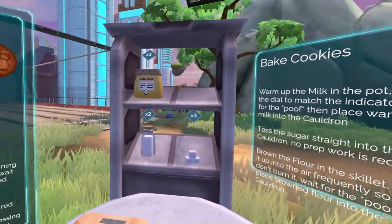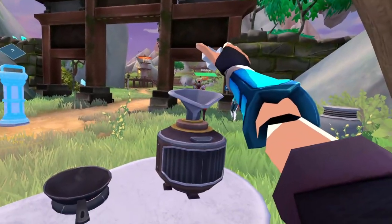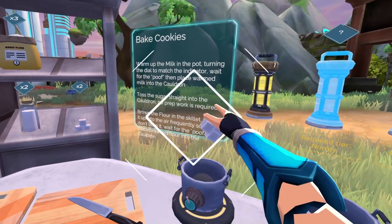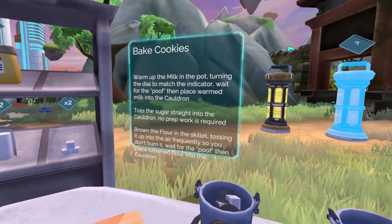Toss the sugar straight into the cauldron, no prep work needed. So that's this - to the cauldron. In here. Okay, the sugar's in there.